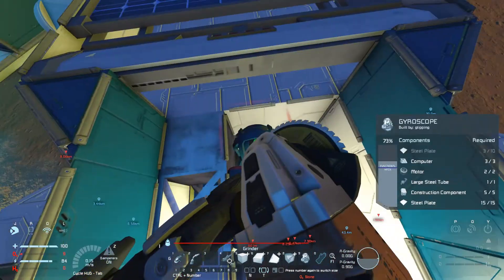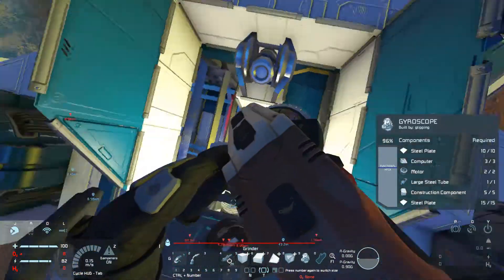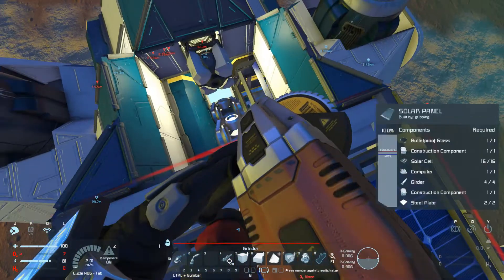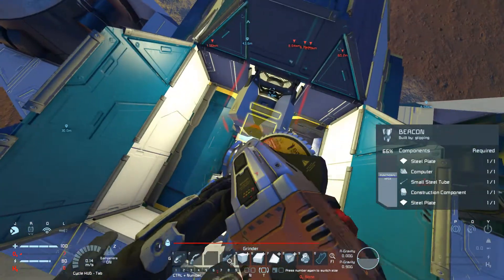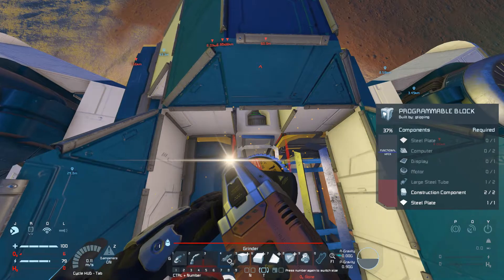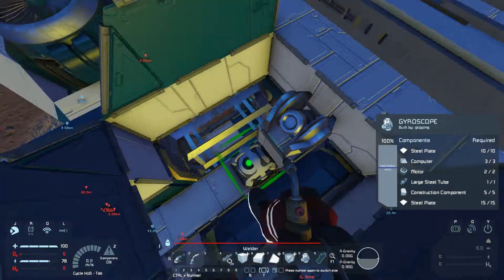I want to find where the other gyroscope is. Didn't really need to grind that down at the moment, although I would eventually. So here's the other gyroscope. Where's the programming block? The programmable block should be somewhere in here — oh, there it is, down there. It's underneath this. I guess we can just grind down the beacon. And here's the programmable block, then the remote control — we don't need that either. Weld up these things. And this gyroscope here.